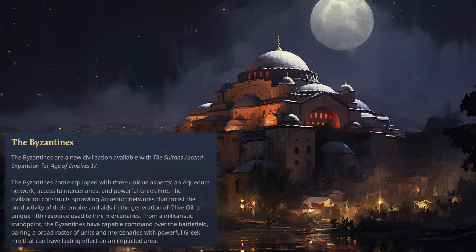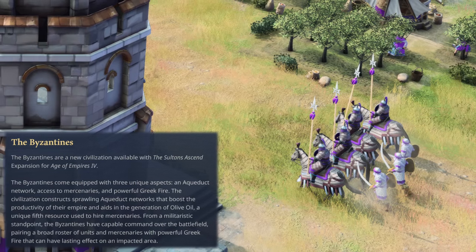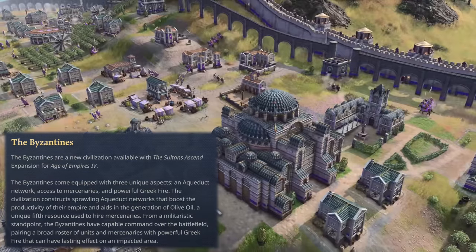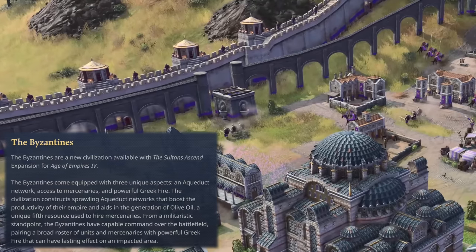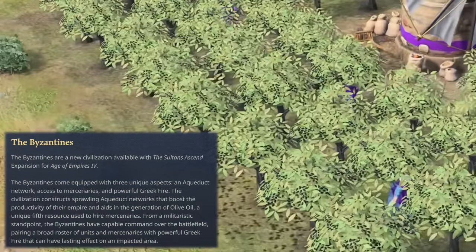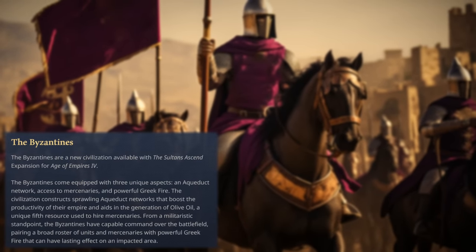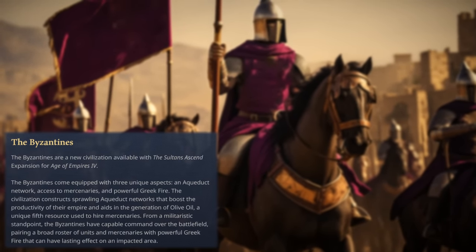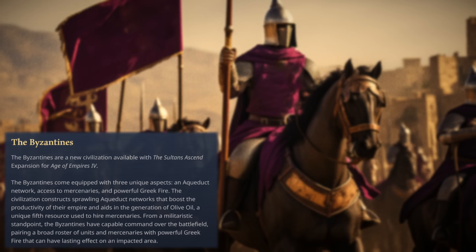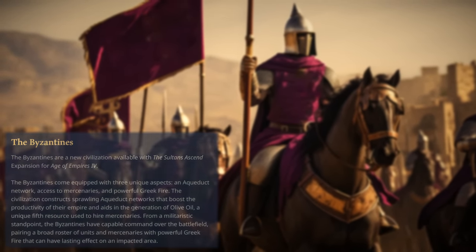The Byzantines come equipped with three unique aspects: an aqueduct network, access to mercenaries, and powerful Greek fire. They construct sprawling aqueduct networks that boost the productivity of their empire and aid in the generation of olive oil, a unique fifth resource used to hire mercenaries. From a militaristic standpoint, the Byzantines have capable command over the battlefield, pairing a broad roster of units and mercenaries with powerful Greek fire that can have a lasting effect on an impacted area.